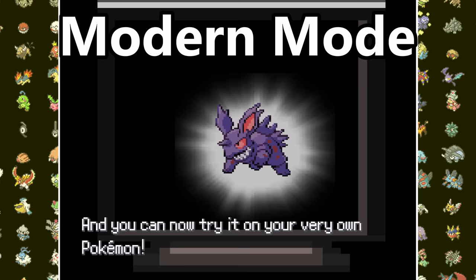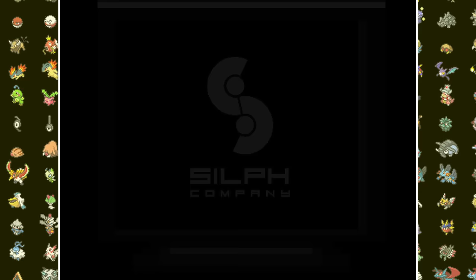The game opens with the introduction of Silph Co.'s newest invention, the DNA Splicers, which can be used to combine any two Pokemon together to create an entirely new species. I'll be playing in Modern Mode, which gives more encounter variety including Pokemon through Gen 6, allowing us to create even crazier fusions than usual.